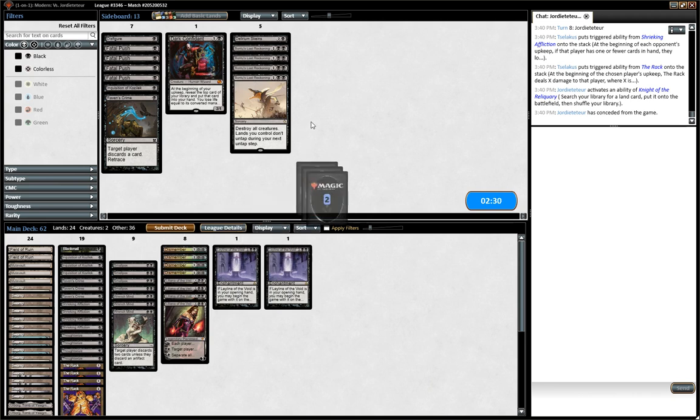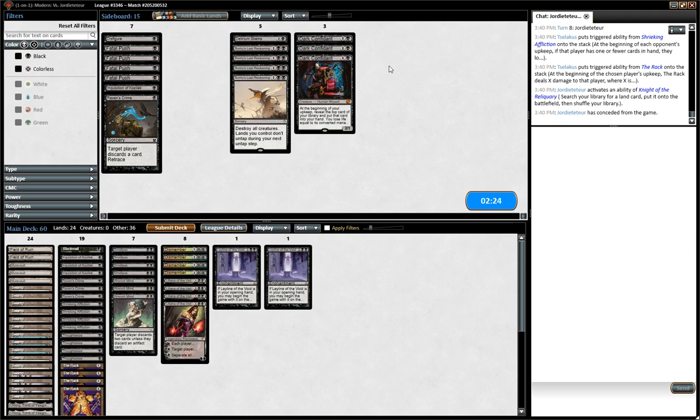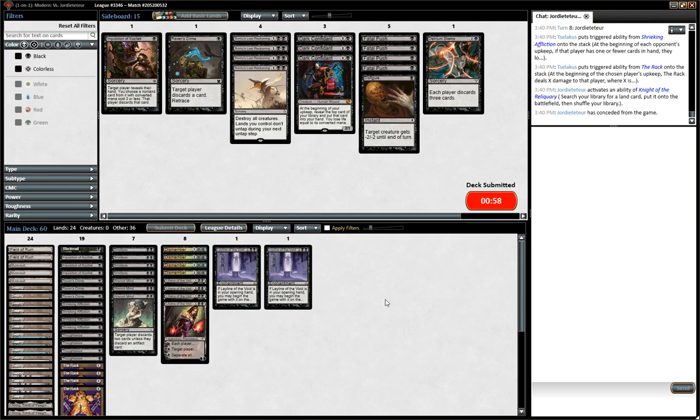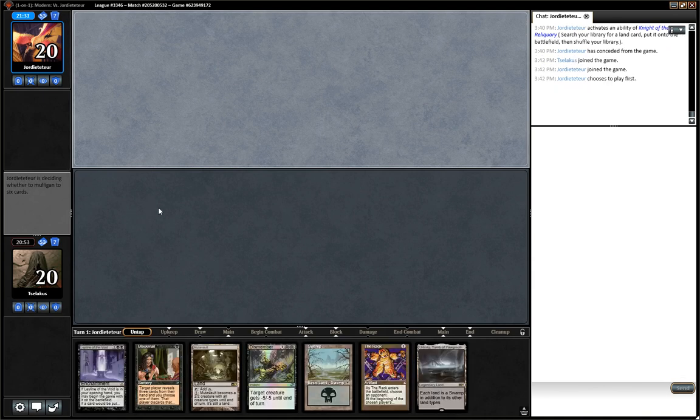Bob seems kind of bad — I don't like him when he has no hope of getting through with his two damage. I'm also looking at a board wipe as a thing, but the deck's not running Aether Vial, so I feel like Smallpox is better than the board wipe. Oh, did I get away with one there, or did I play to my outs? We've got one — yeah, I'm going to keep this.